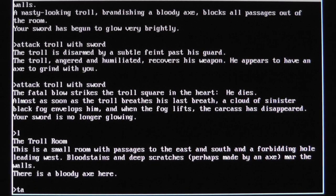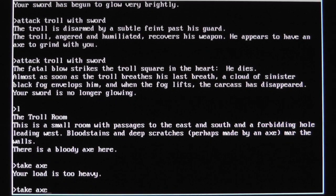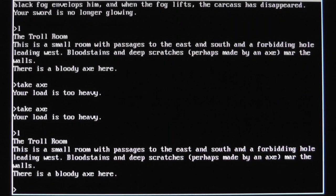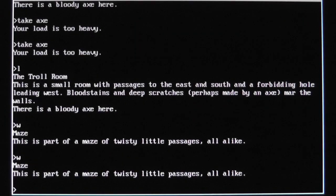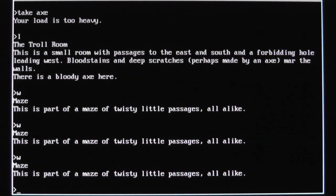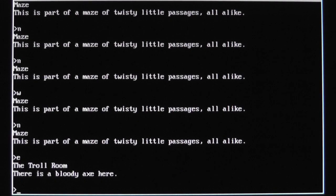There's a bloody axe — take the axe. Your load is too heavy. Well, let's take the axe anyway. So there's east, south, and a hole to the west. Let's go west — this is a maze of twisty little passages, all alike. Going west again — same thing. No matter where you go in the maze, you're never that far from the troll room. I don't know what that's about.